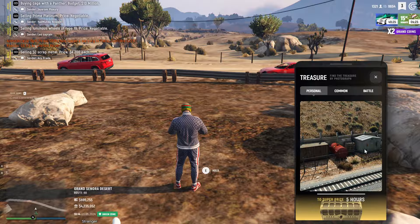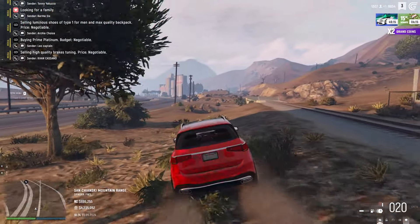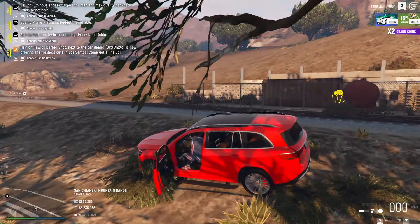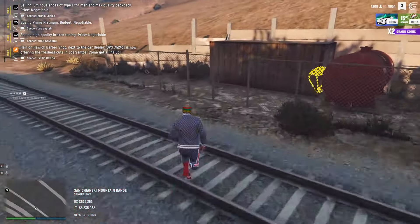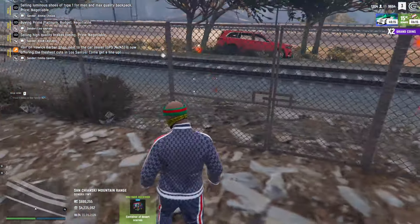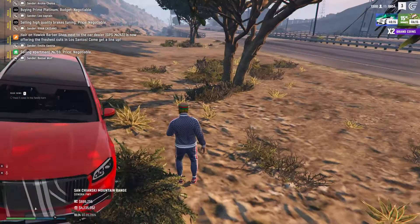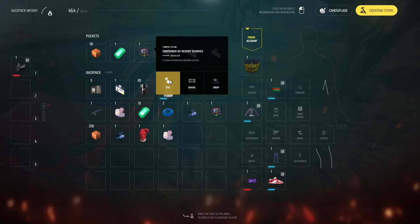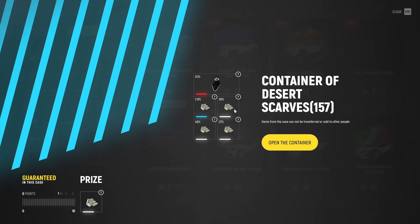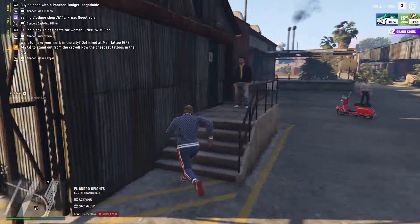Each hour you play you get a new treasure location, and after five hours in one day you also get a special prize — so there's a maximum of five treasures per day. The great thing about personal treasures is they're only for you, so no one else will be at the location. Using the website it'll take about five minutes depending on location. The common treasure hunts are a bit more difficult — I don't really recommend them for beginners. From a treasure case you can get the desert scarf or up to 20k, with a minimum of 5k, and you can choose to open it or sell it on the trade market, which is the next topic.